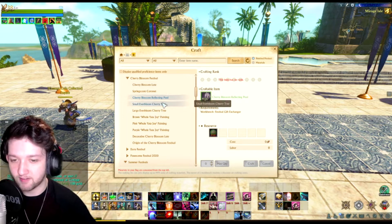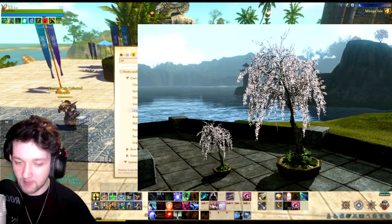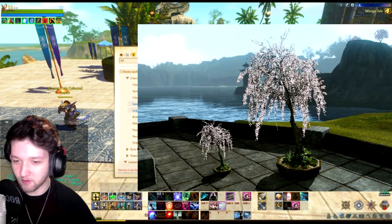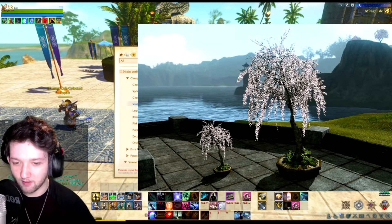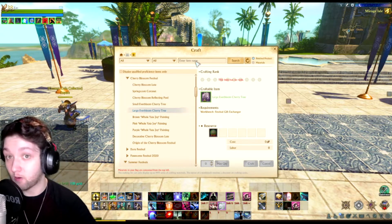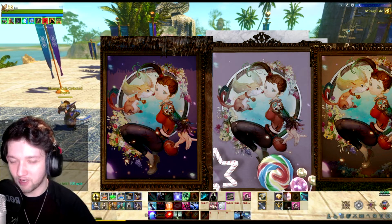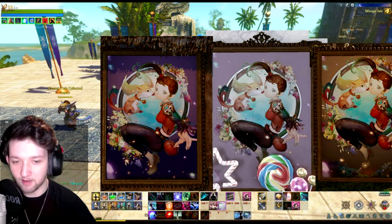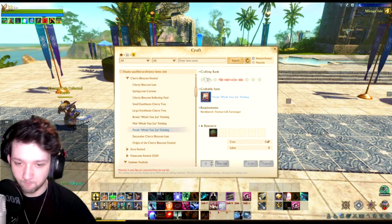You have a small everbloom cherry tree, which is just a small cherry tree, and then the large one which is a slightly bigger version but actually the same price — both 30 coins. Go big or go home, I guess. We also have the brown hall, pink hall, and purple hall Yata joy paintings. These are three different paintings — they look kind of similar but I'll try to pull up images of them. They're all 20 coins each and all tradable.